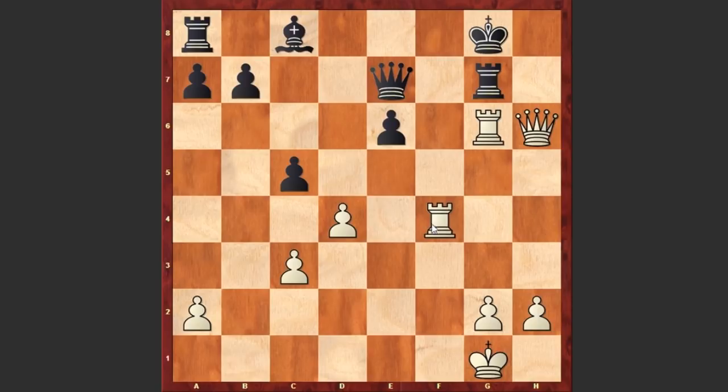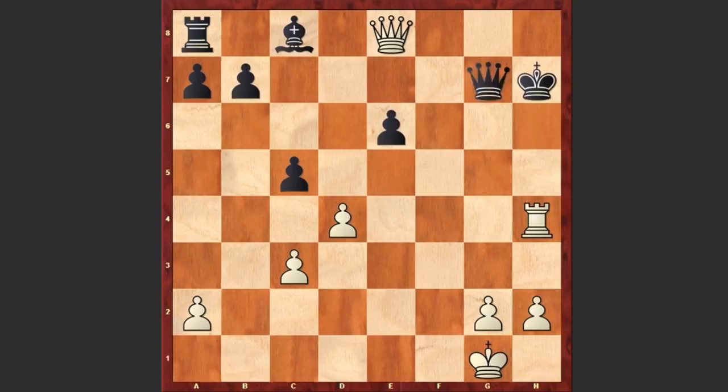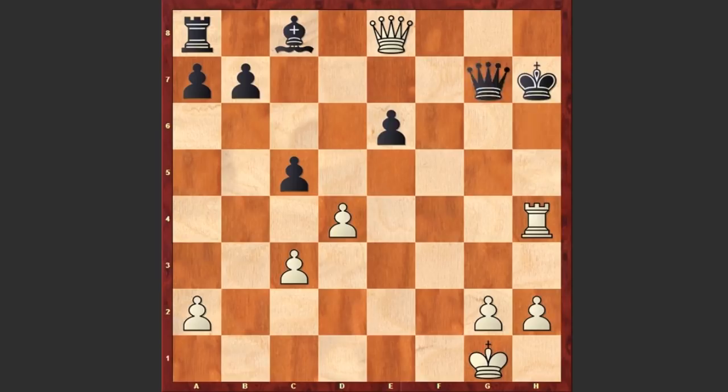Or after Rxg6, if Qe7 then Rf4 with the idea of intensifying the pressure on g5. If Rxg6 then Qxg6 check, Qg7, Qe8 check — this is a forced line and the black king will soon get checkmated. What a spectacular attack. A very instructive game. With a precise attack, Ding Liren exposed his opponent's king and forced resignation under mating threats.